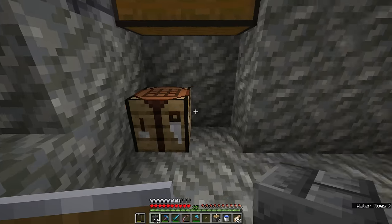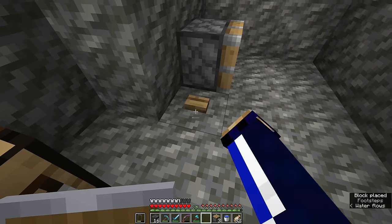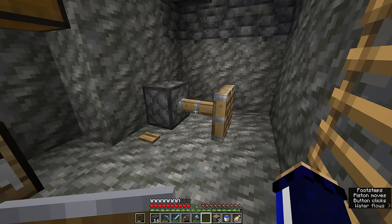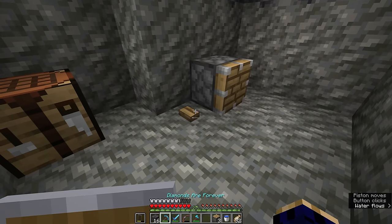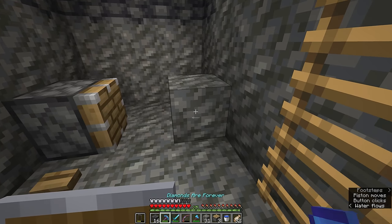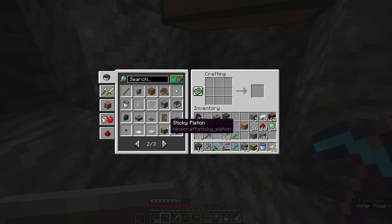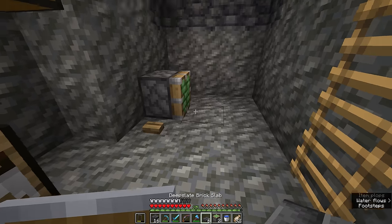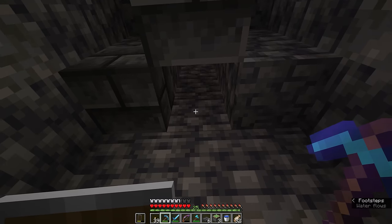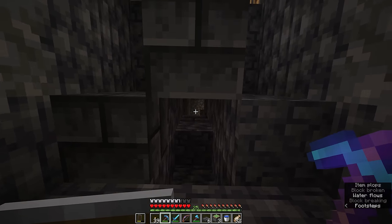I'll also briefly make a wooden button to demonstrate how pistons work. Pistons effectively push blocks around — if we power a piston with a redstone power source nearby it extends, and when the power goes away it retracts. Normal pistons leave a pushed block in the position it was pushed to. But we're going to craft three of these into sticky pistons using the slime balls — and the useful thing about sticky pistons is when they push a block, they will also pull the block back towards them.